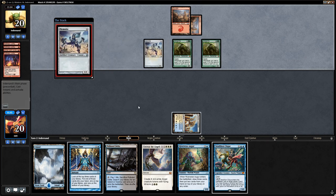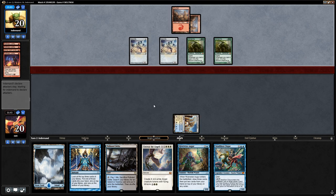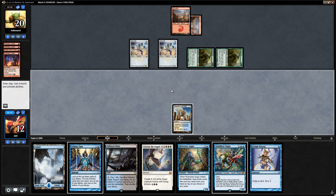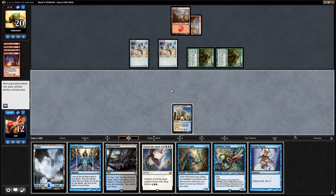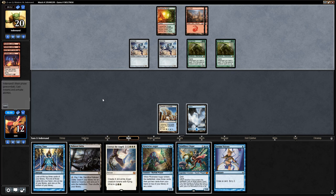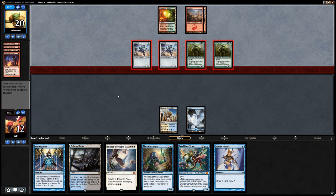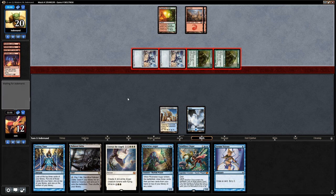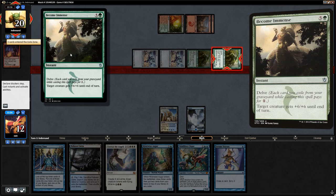We draw Serum Visions. Let's think here — Telling Time gives us a higher chance of finding the Terminus than Serum Visions, which only contributes Scry 2. So we should probably rely on Telling Time. The only argument for Serum Visions is it could draw us into a Path to Exile to buy time, but we're already taking 10 here. Had we drawn Path to Exile we'd have taken six — still dead to a Bolt or pump spell. The opponent casts Become Immense for the turn-three kill.